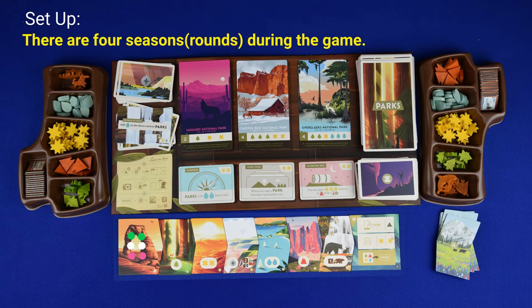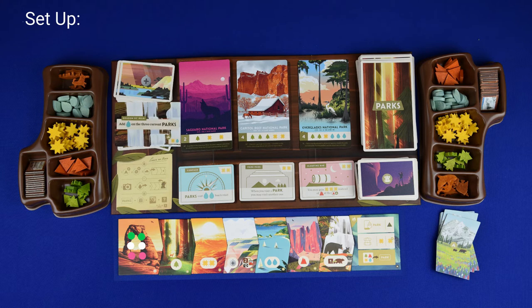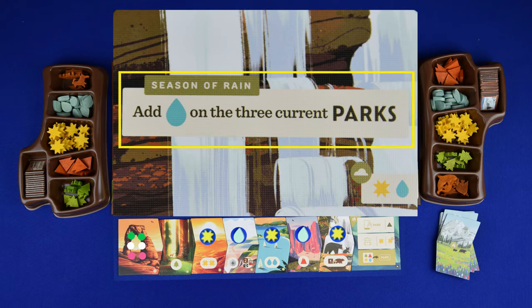The game is played over four rounds or seasons. Before the play of a season can begin, you must set up the season's weather patterns. Look at the season card on the top of the deck and note the pattern. Starting with the second trail tile, place the appropriate token on each tile moving to the right, continuing the pattern until you've reached the trail end. The season card will also list any special conditions in effect for that round.